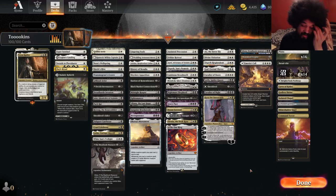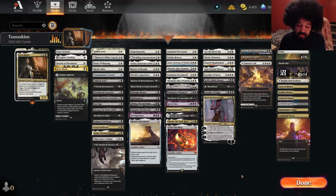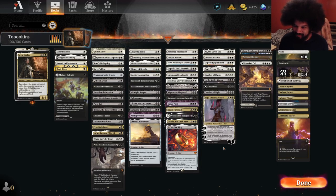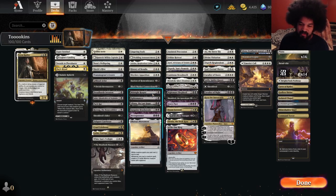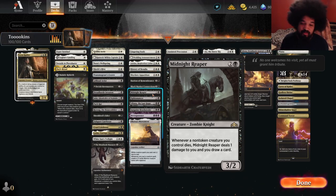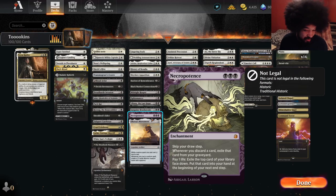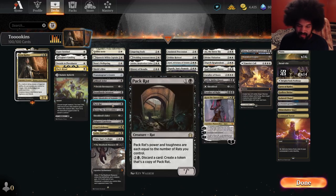Doubling up your Wurmcoil tokens and then maybe tripling or quadrupling them if you have Anointed Procession in play: it dies twice, you get the trigger twice, and then each trigger comes with twice as many tokens. Obviously dream scenario, and then you just die to a board wipe anyway. I could probably try something like Platinum Angel in here. Shield Druid is our pseudo Platinum Angel, especially with the One Ring and Necropotence. Although Necropotence doesn't trigger the Shield Druid's ability, it's still pretty good.